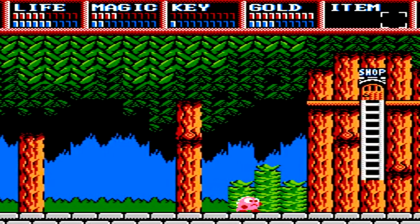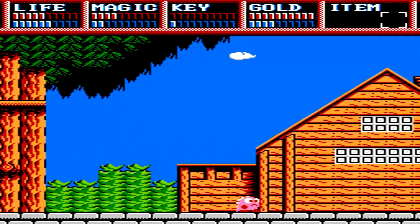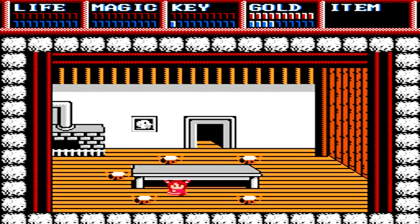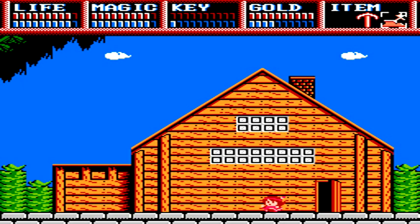Once you're teleported out of the dungeon, walk back to the house and it's time to change characters again. Select Lil again. Now we're actually going to be going after her crown, the second crown of the game for us. Select the matak as well as the spiked shoes, as we'll need those items to really help us out throughout the dungeon.